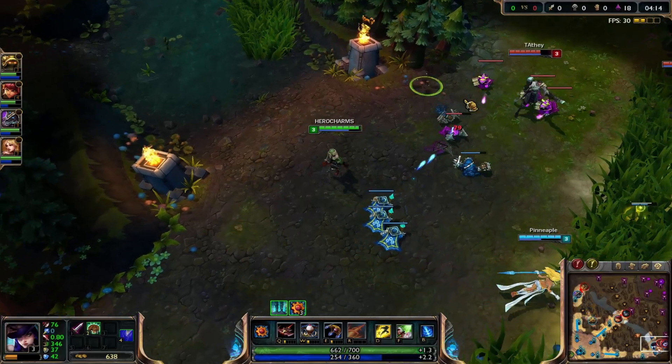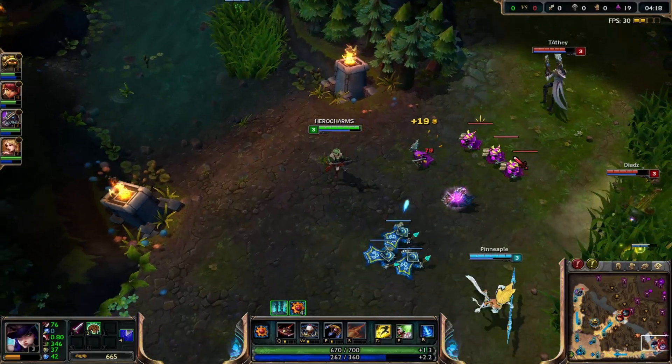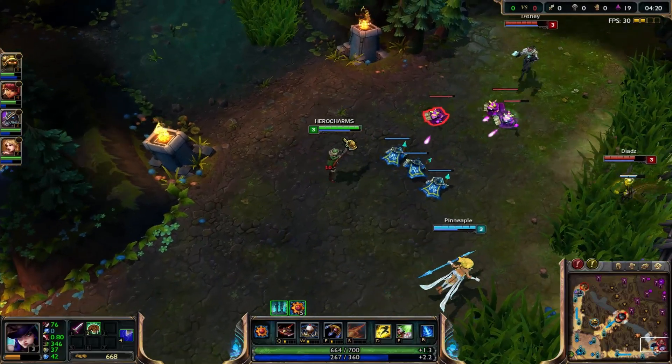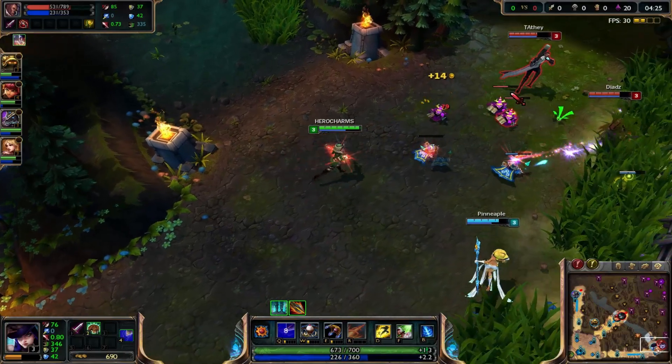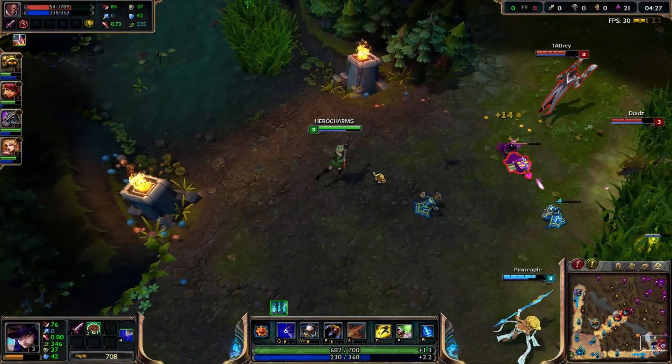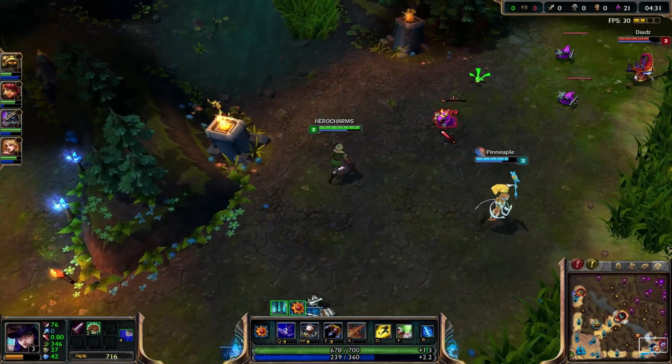There's a cool thing about Caitlyn too — her passive gives her like an extra damage shot. Really, really good. You're supposed to use it like that: shoot it on the minion that has more health out of the crowd.